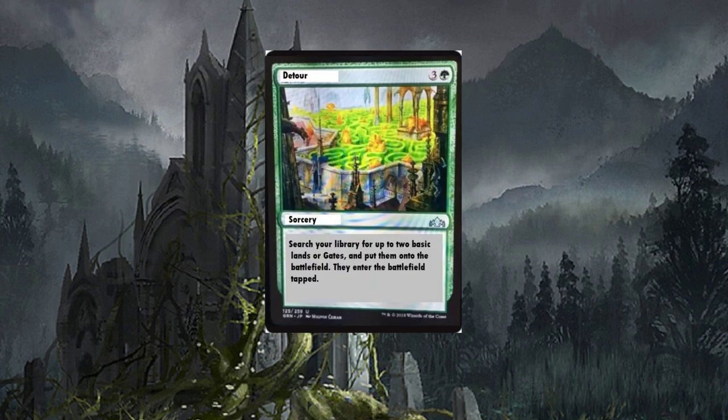Detour — four-drop sorcery. Search your library for up to two basic lands or gates and put them onto the battlefield tapped. It's definitely going to make its way into some decks — just another way to ramp. The downside is they come in tapped. If they had entered untapped this card would be pretty ridiculous, but it's still a decent ramp option.